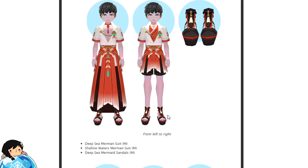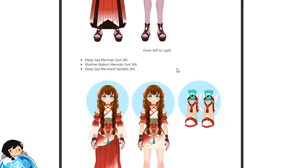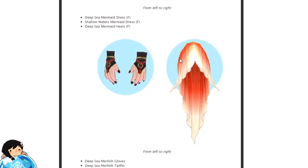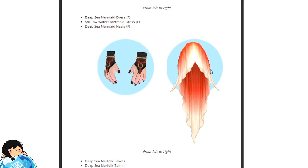Then you've got some accessories — the suit and sandals, basically the non-animated, sad version of the outfit, if you guys don't really care about the animation. There's also a glove and tail fin. That's actually nice — it's actually a tail! So if you guys just want this tail, I really like that tail.